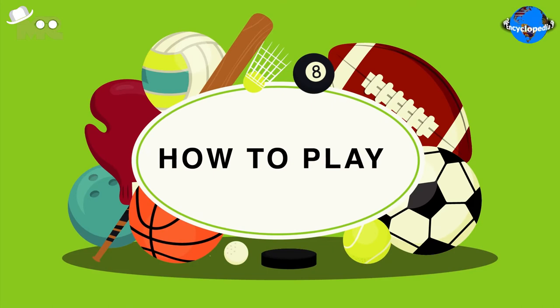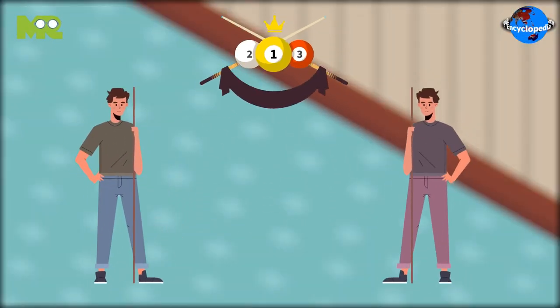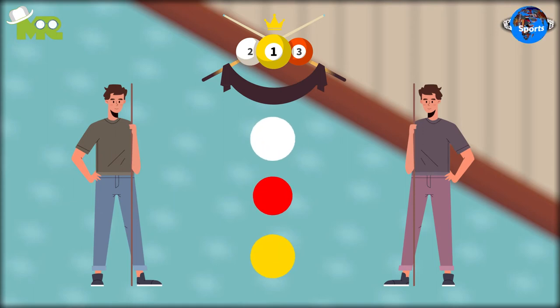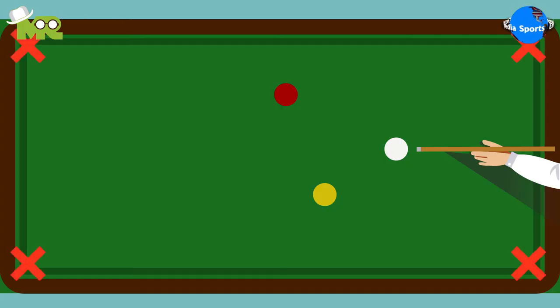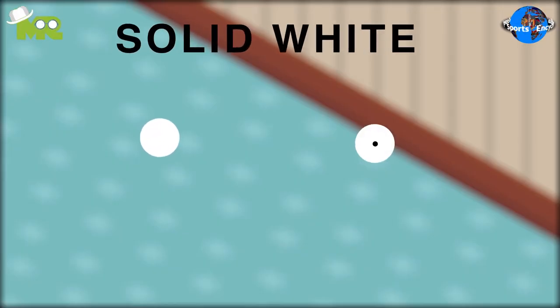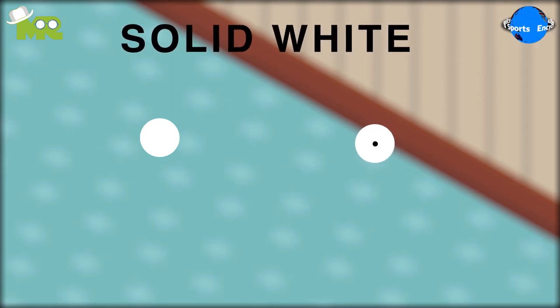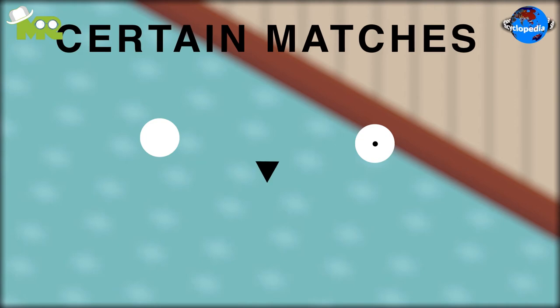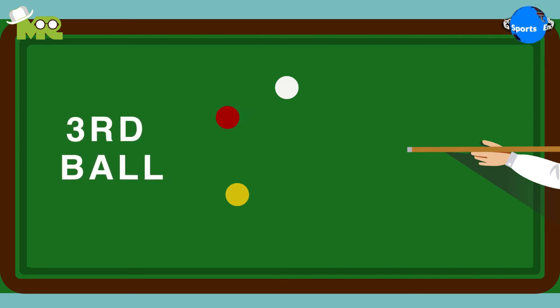How to play carom billiards? Carom billiards is played between two players with three balls, including two cue balls — one for each player — and an object ball on a table without pockets. Out of the two cue balls, one is solid white and the other is solid white with a black dot. In certain matches, a solid yellow ball has also been used as a second cue ball. The third ball is the object ball, which is always solid red in color.